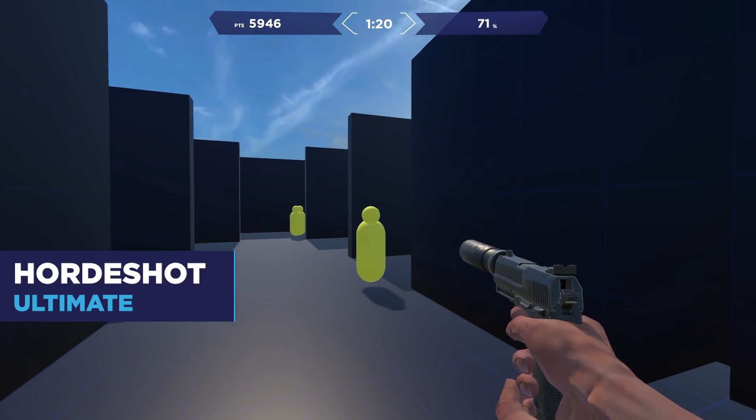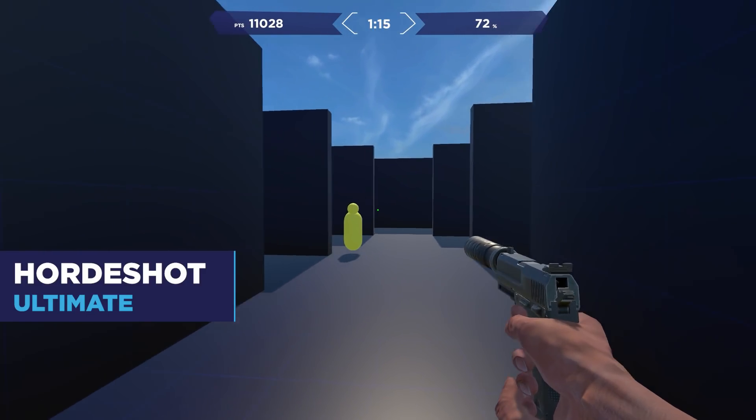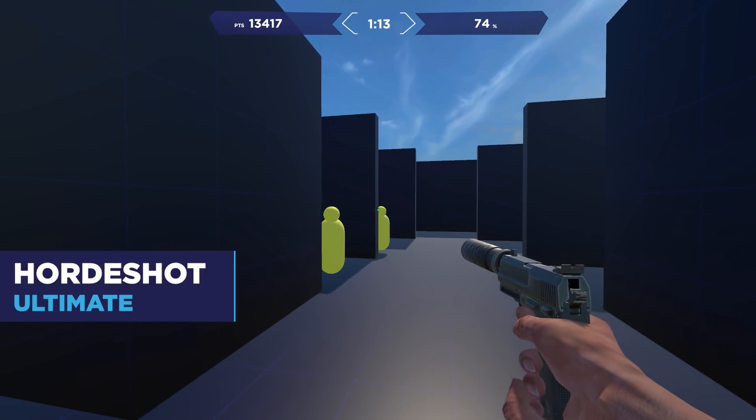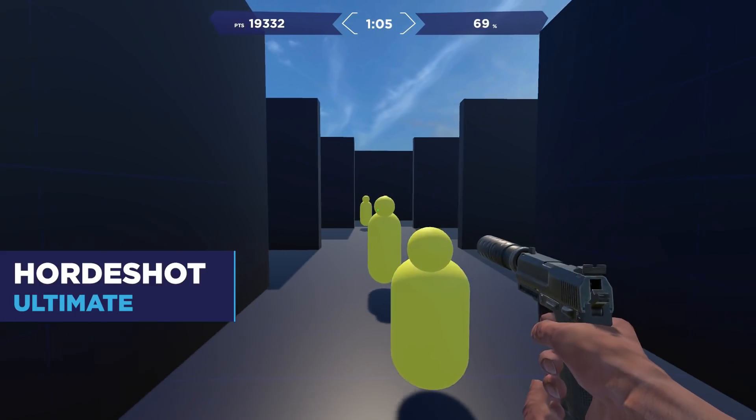Not just a single enemy is going to be pushing around the corner, so the task Hordeshot spawns a wave of targets pushing toward you, letting you practice headshot flicks on multiple moving targets. Be careful though — they even crouch, and you've got to be ready for anything.